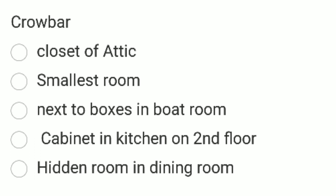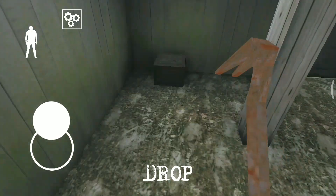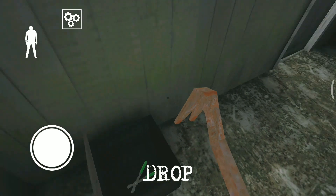The first one is in the closet of the attic. Second is the small room present at the ground floor. Next is next to the boxes in the boardroom which is underground. Then the cabinet in the kitchen on the second floor. And last is the hidden room which is in the dining room. So these are the five places where you can find the crowbar.